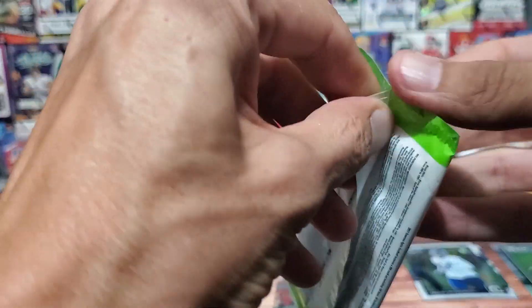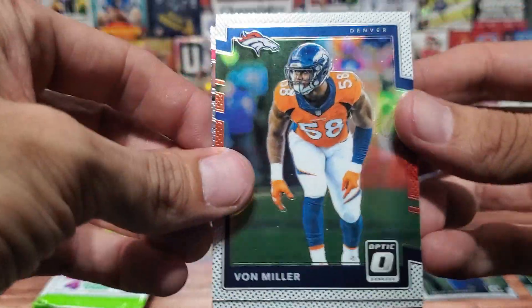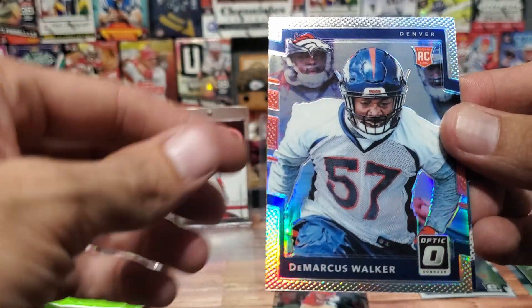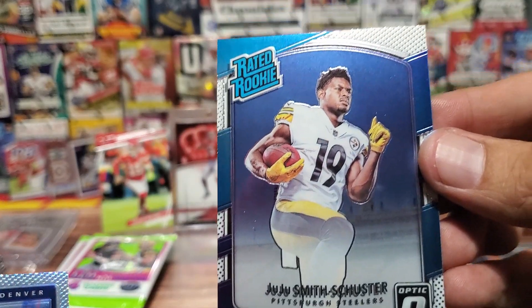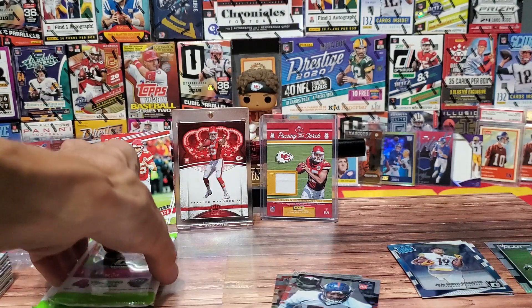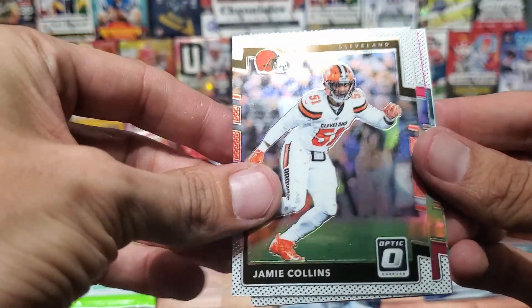Hopefully they put Pat in the last pack. This one is a little harder to open, but we're going to open it whether it wants to or not. Vaughn Miller. Carson Palmer. Demarcus Walker. And the Rookie — JuJu! JuJu Smith-Schuster — the man who has been following me since day one. Not Mahomes, but I'll take him. I think he's going to have a good year. We've got the Kid Reporter on the back.